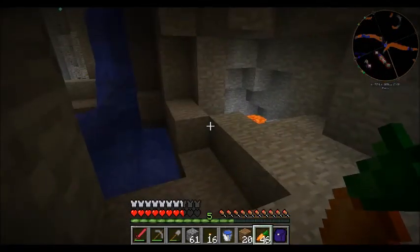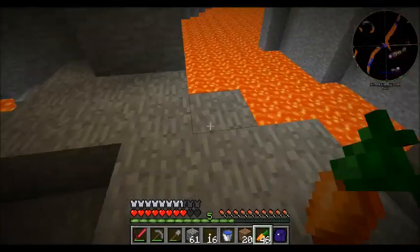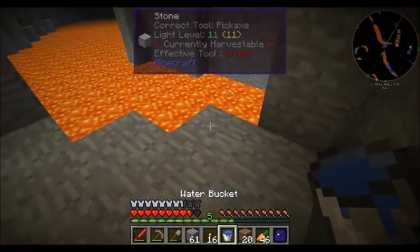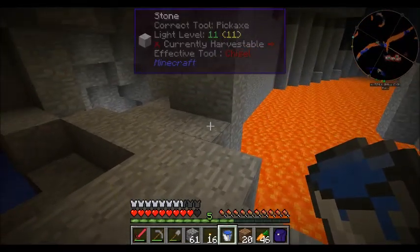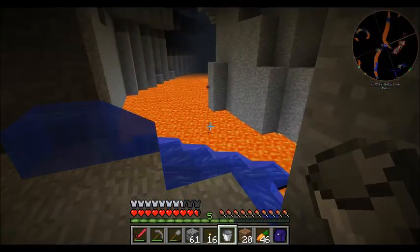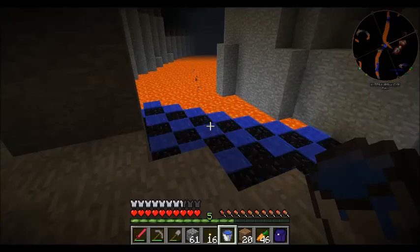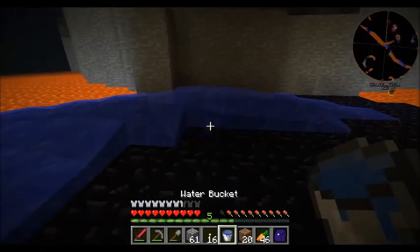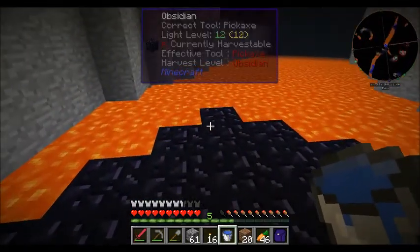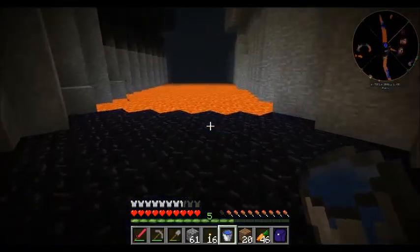A creeper blew up and knocked me down here. Got lucky, landed on some stone outcropping. This is why it's always good to carry a bucket of water. Pick it back up, come out here — and that sea of dangerous deadly lava suddenly becomes a completely safe floor of cobblestone, or obsidian.